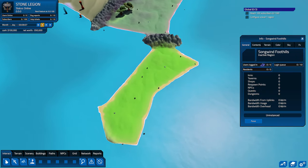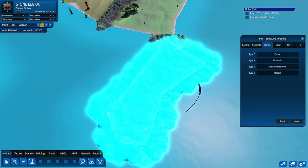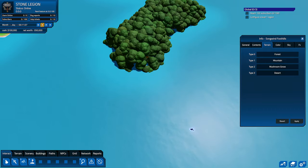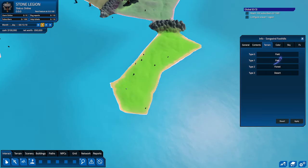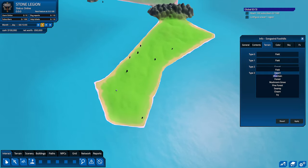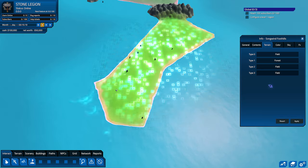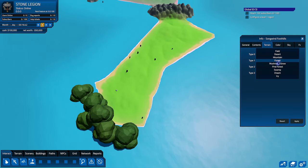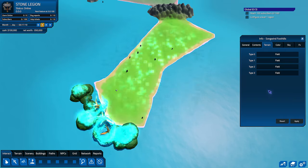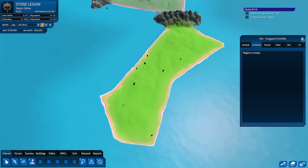You can actually customize everything. Click this and you can change the terrain and turn it into a forest, for example — it becomes a very dense forest. You can do field, desert — it's different layers. I'll just set it all to field for this one, make it nice and plain. You can also change the colors, sky colors, things like that. It's really cool.